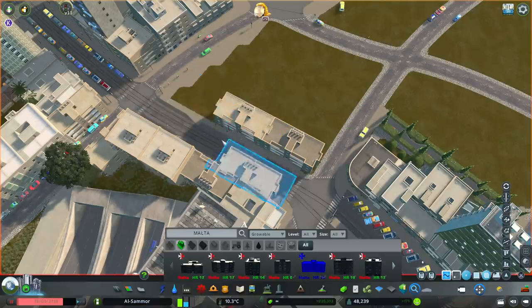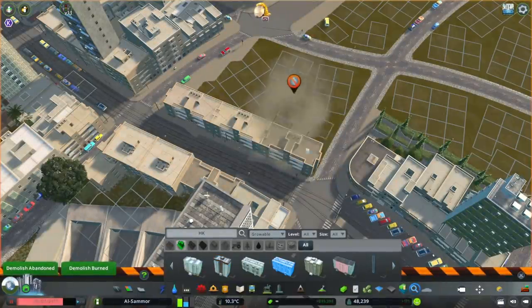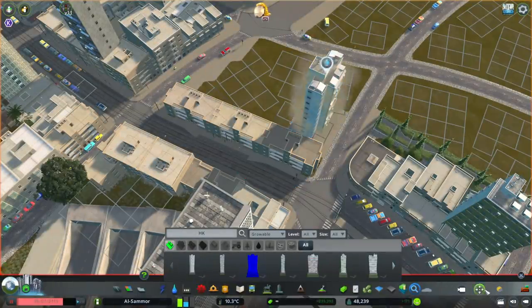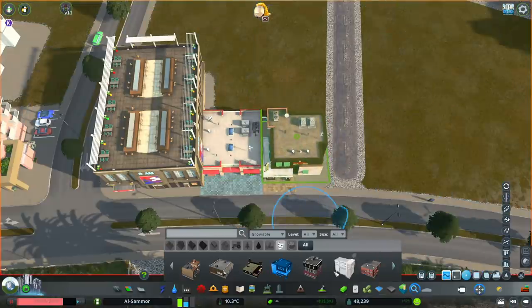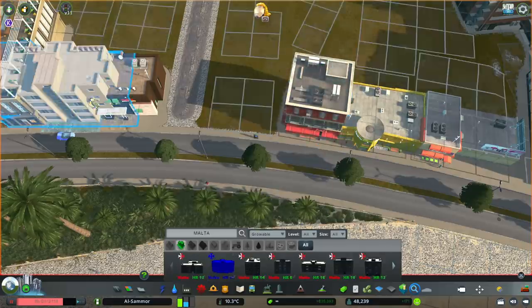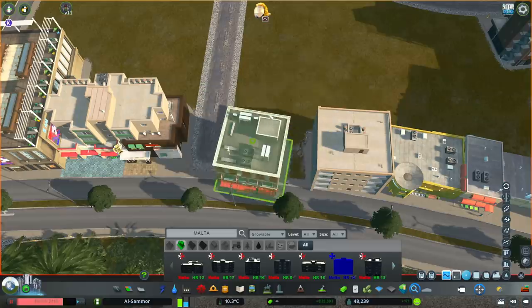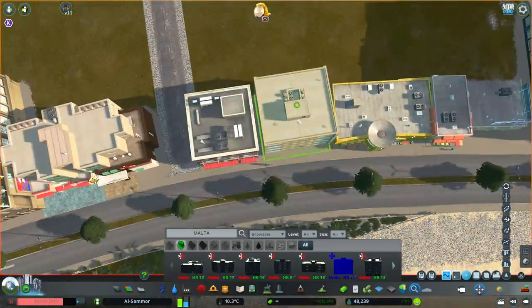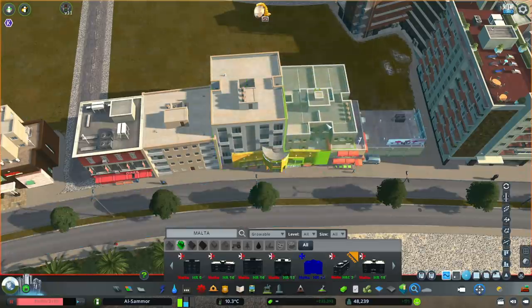Alright everyone, we're coming towards the end of the speed build. Once we jump out of this we'll have a look at everything with a good cinematic view. I also added in some neon lights, signs, billboards, and lights in general to make it look better at night. Thank you guys for watching and let's have a look at how it all looks at the end.